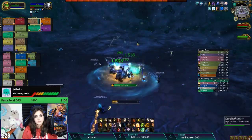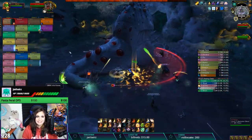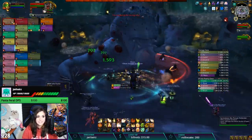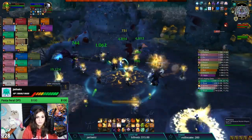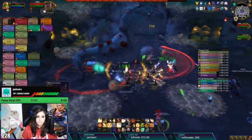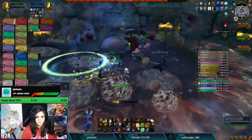After the Re-Origination Blast is over, out pops G'huun. Pay attention to the stacks of Growing Corruption on the tanks — the higher the stacks, the more heals they'll need. Avoid Wave of Corruption cast from G'huun; if you get hit by it, you'll gain stacks of Putrid Blood, which is a stacking debuff. Healers, pay attention to players with higher stacks of Putrid Blood — they'll need heals and defensives thrown their way. During the wave is another good time to use a major cooldown or a defensive ability to help out your raid.